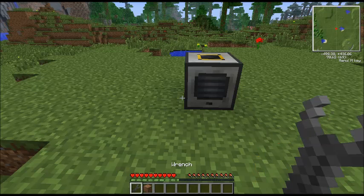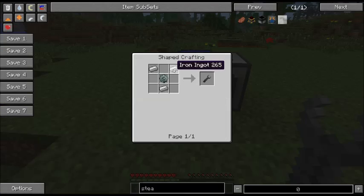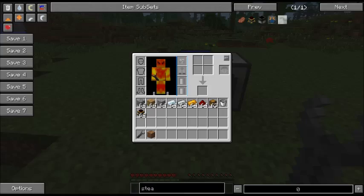I would also recommend making a wrench. They're very useful. Three iron ingots and one stone gear. A stone gear is just a wooden gear — surround it with cobblestone and you get a stone gear. Three iron ingots and you get a wrench.